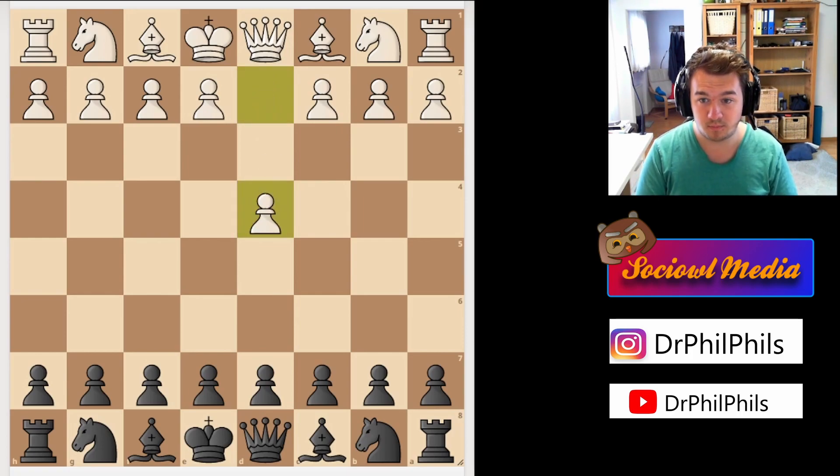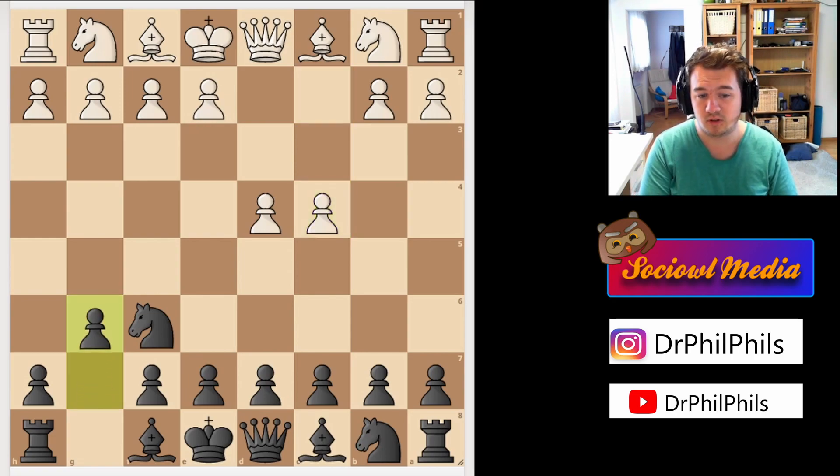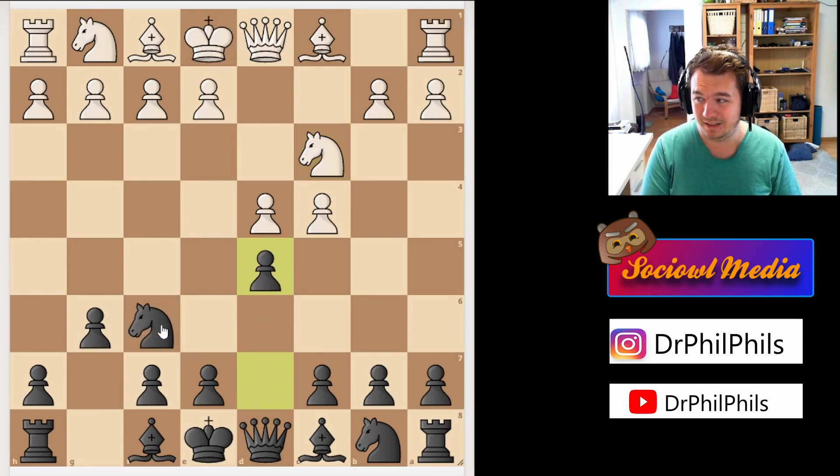My opponent opened with d4 and I'm playing with the black pieces. I responded with knight to f6, wanting to go into some kind of Grünfeld Indian or King's Indian defense depending on what happens next. My opponent went into the main line with c4, putting another pawn in the center. After g6, I was still leaving myself open for d5 into the Grünfeld or d6 into a King's Indian. He thought for about five minutes on the third move, then went into the main line with knight to c3, and I played d5, indicating the Grünfeld Indian Defense.